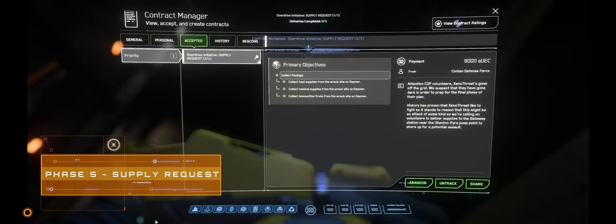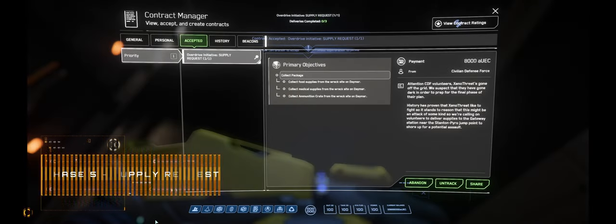So first up, let's take a quick look at phase 5, Supply Request. As I mentioned in the intro, this isn't a particularly complex mission, so it's going to be a fairly quick run through. In terms of narrative, after the successful repulsion of the attack on SPK, the CDF higher ups have got the sense that Xenothreat are preparing for a full blown attack, so we're tasked with recovering supplies and getting them over to the Stanton Pyro jump gate station.